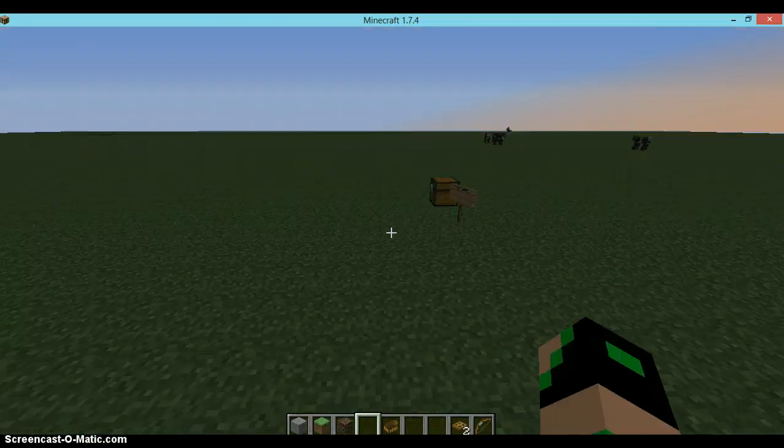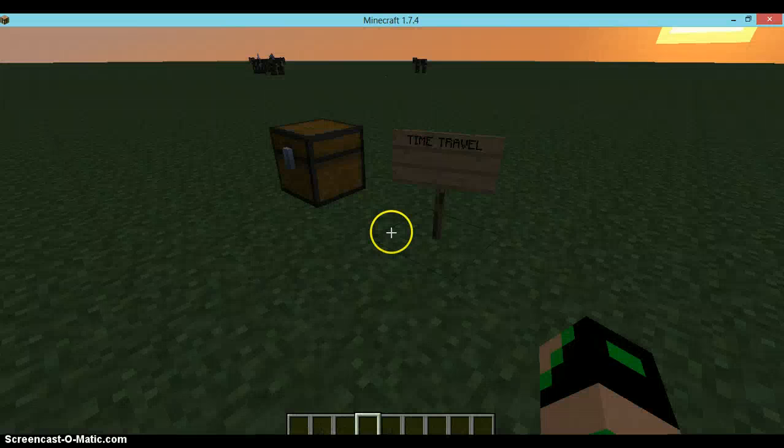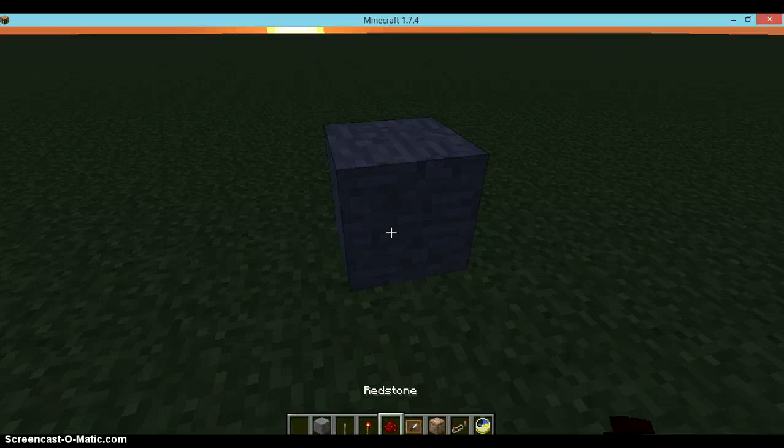Next we have a real time travel thing — it really works, like it's real time travel. So what you want to do is take the stuff that's in here, take a block or something like that, and set it up just like I'm setting it up.